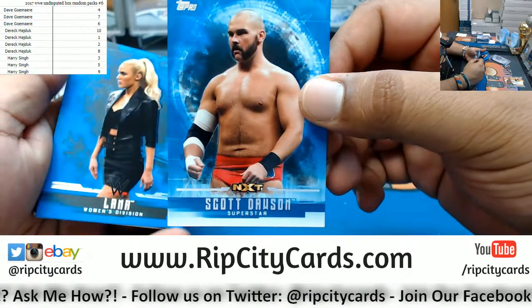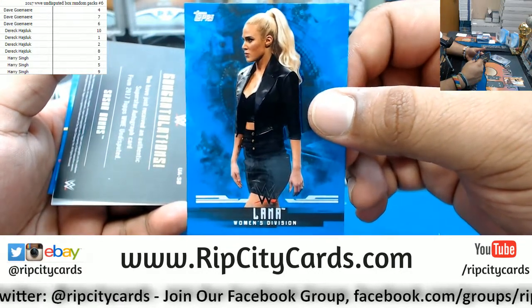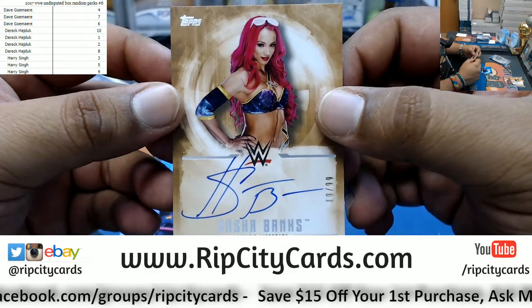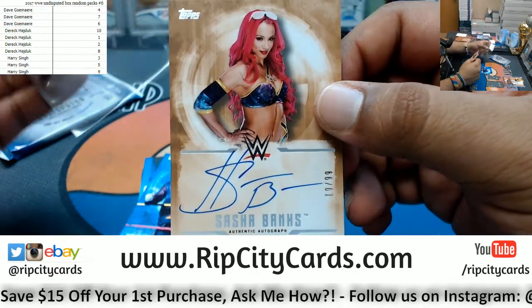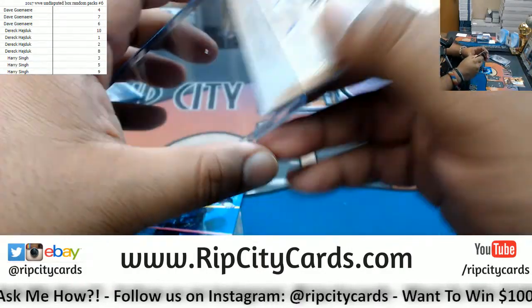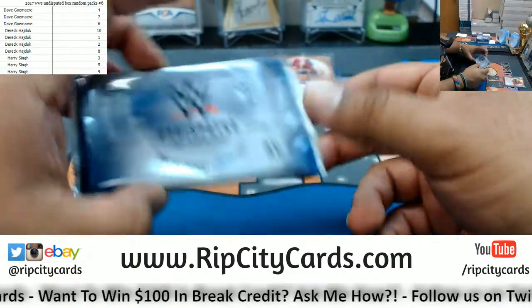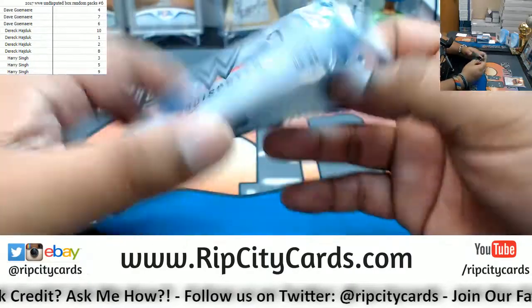We have Scott Dawson, who was part of The Revival. Also Lana — they started a new chant, Lana Day, as opposed to Rusev Day, because that is her husband in real life. Then my baby Sasha Banks — the Boss, numbered to 99. So sexy, so nice. This was a divas-heavy box. In a dream match: Batista and Brock Lesnar. I hear Batista is low-key trying to come back to WWE, but I doubt it — he's kind of blowing up in Hollywood.